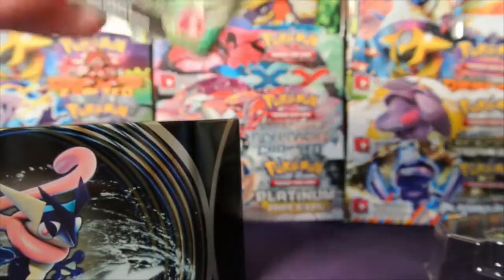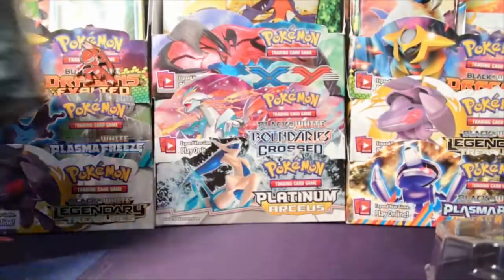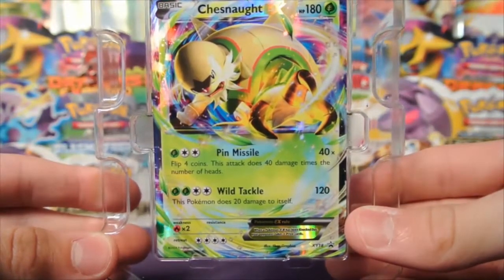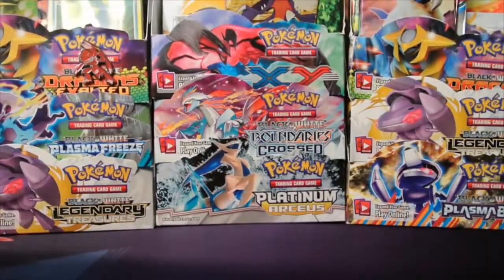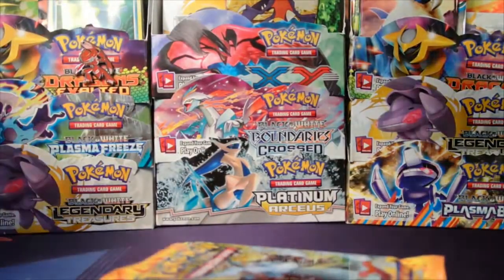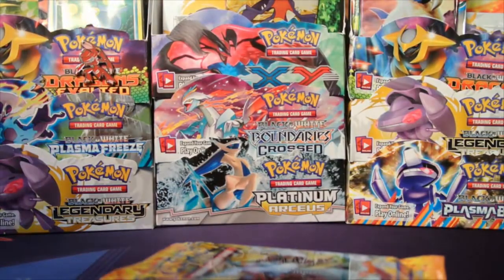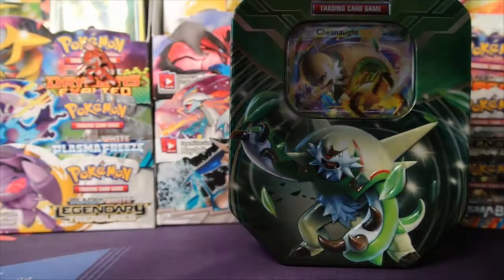So on top you get a code card for the Chesnaught online — I'm going to keep that, I apologize. But this is what the Chesnaught card looks like. The Chesnaught card is so freaking awesome. It's got Pin Missile and Wild Tackle — this is a sick card. I'm going to keep it in there so we can put the tin in the background. And I'm going to pop out our four packs. Let's get crackalackin'.